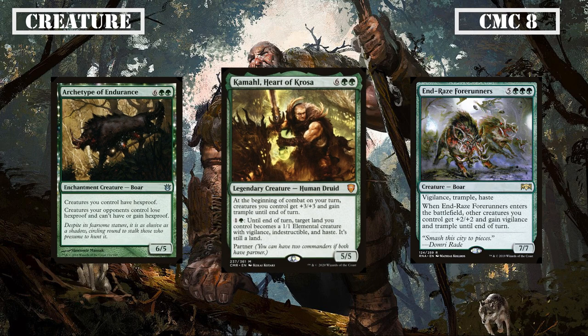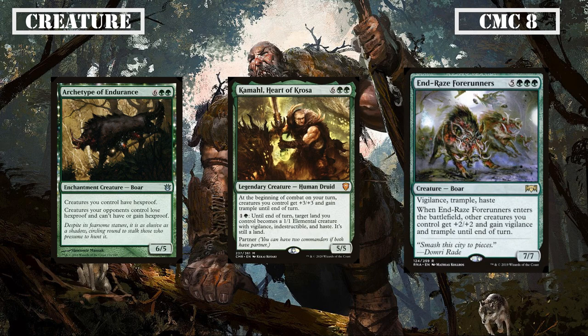Enrage's Forerunners is a 7/7 with Vigilance, Trample and Haste that grants all our other creatures +2/+2, Vigilance and Trample when it ETBs until end of turn, giving us yet another overrun-type effect to make sure our creatures get in for damage. The latter half of this slot sees some more huge statlines with Terastodon, Breaker of Armies and Ulamog's Crusher. Terastodon is a 9/9 that destroys up to 3 non-creature permanents at the cost of giving their controller a 3/3 token, giving us some nice removal with almost no downside as we can easily run over the tokens we gifted. Breaker of Armies is a 10/8 that forces all other creatures to block it if able, forcing our opponents to let all our other beatsticks through as they are compelled to block the Breaker.